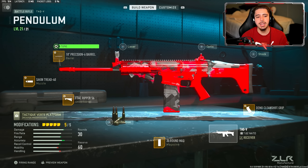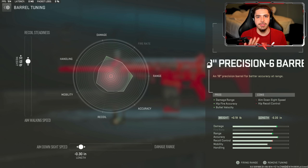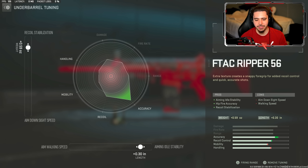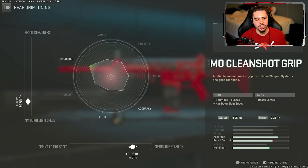Finally I have the Demo Clean Shot Grip rear grip — this just boosts my mobility a tad, giving sprint-to-fire speed and ADS speed. For tuning: starting at the barrel, 0.19 weight for recoil steadiness. At the bottom, negative 0.30 ADS speed. For the muzzle, plus 0.49 recoil stabilization, and plus 0.25 gun kick control. For the underbarrel, plus 0.59 recoil stabilization and plus 0.30 aiming idle stability. Look at the accuracy on the chart — it is almost fully maxed out. The rear grip: negative 0.65 ADS speed and plus 0.25 aiming idle stability. Tune to perfection.